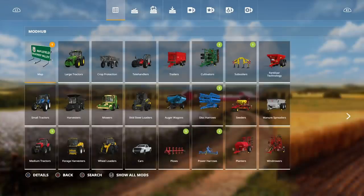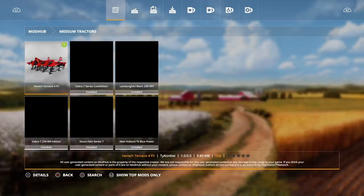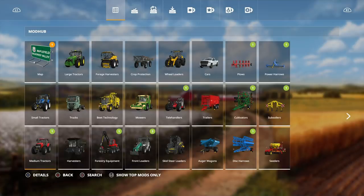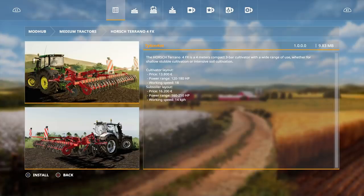First, let's go to the mod section. Make sure you click 'Show All Mods.' Under medium tractors we have the Horse Toronto 4FX by Tycon Ket — it's a four-meter compact three-bar cultivator. Price is 13,800, power range is 120 to 180 horsepower, working speed is 18. The subsoiler layout requires 160 to 250 horsepower and working speed of 14 km/h.